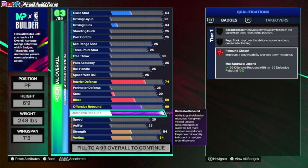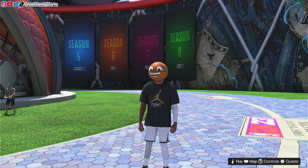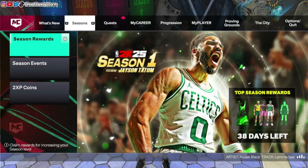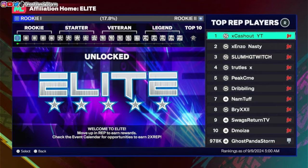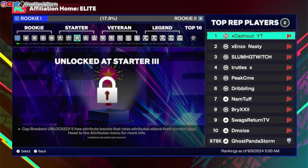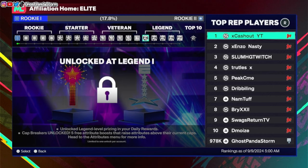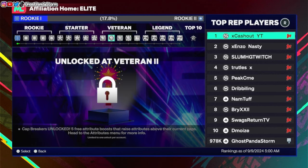The more you do that, the more you'll be able to progress your badge and get it to that lovely Legend status. Another way to get a Legend Badge is by getting Cat Breakers. To get Cat Breakers, you need to join an affiliation first in the city, then reach Starter 3. That unlocks your first set of 5 Cat Breakers. You get another 5 at Veteran 2, and the last 5 at Legend 1 — 15 Cat Breakers in total.